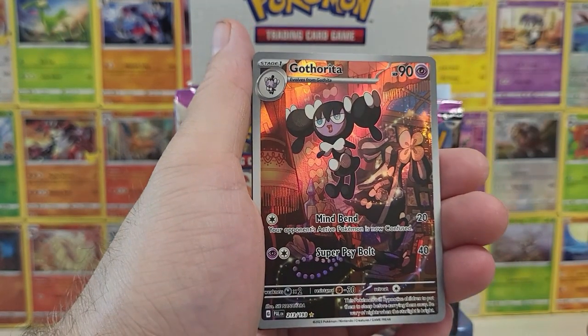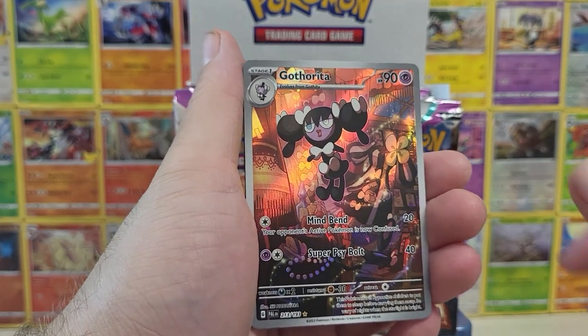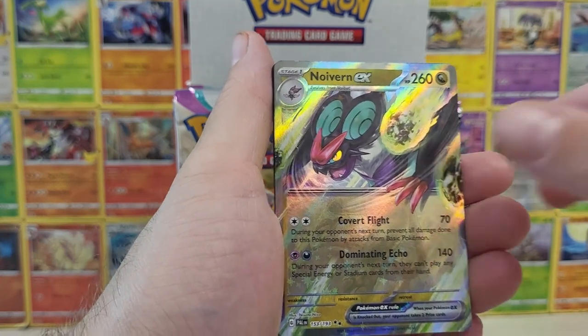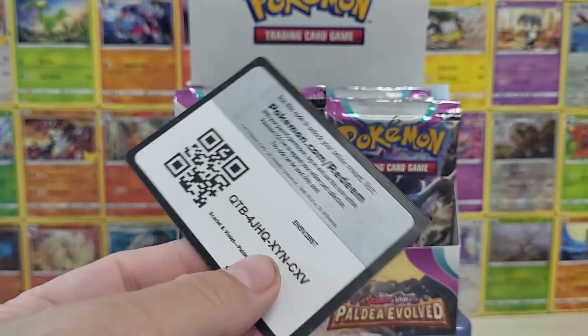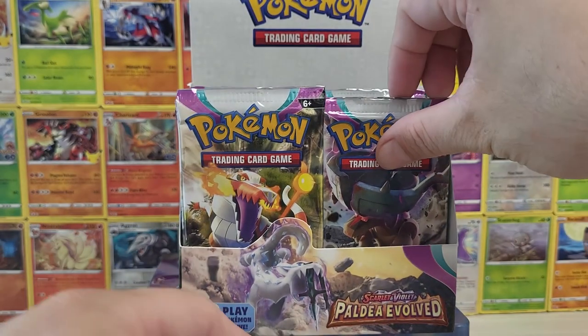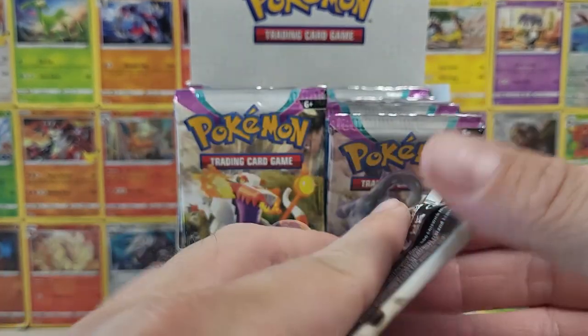Whoa, back-to-back hits! We got a Gothreta illustration rare. And ooh, a Noivern EX — we need this for collection, so that is great. There's our code card. So we got a double hit pack on the right side. Maybe the right side's the place to start.